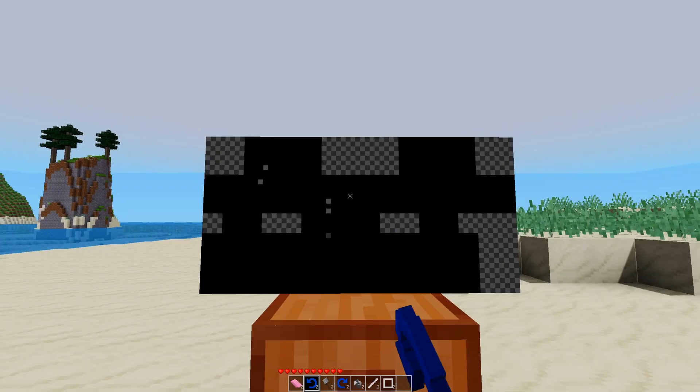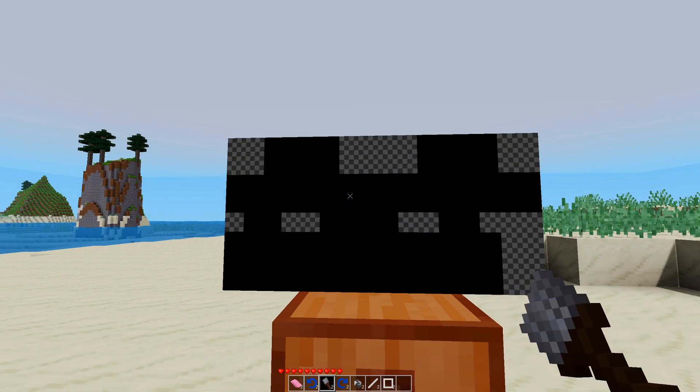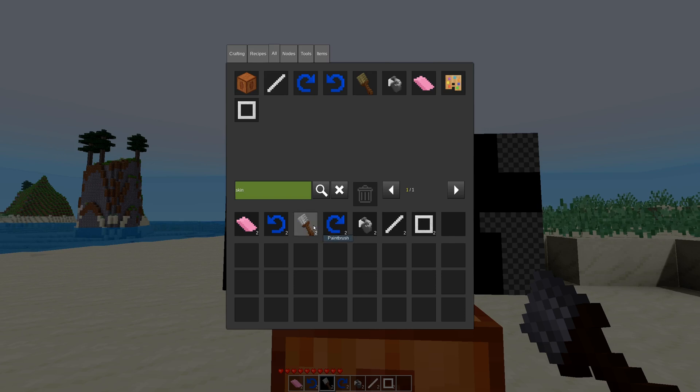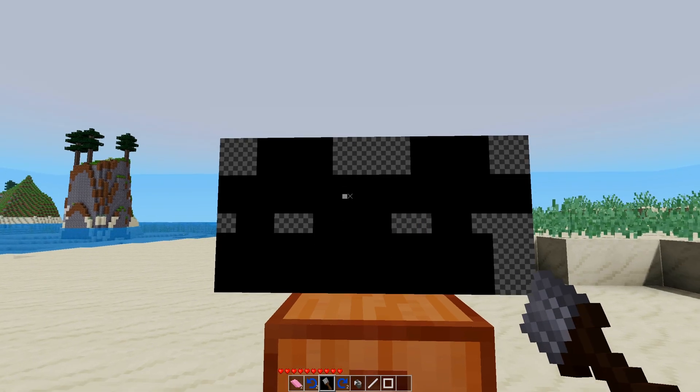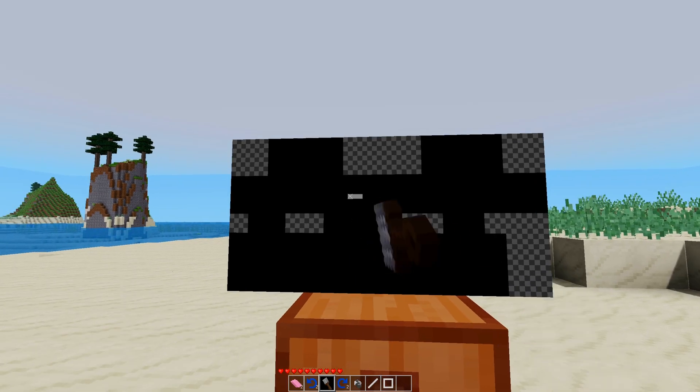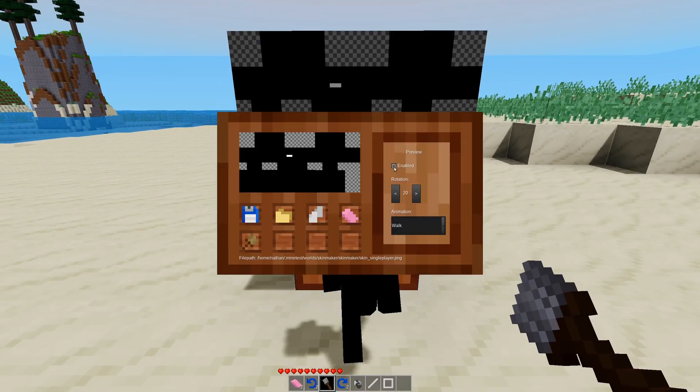If I'm not pointing at the canvas, I can't undo anything. Good to know. You have a paintbrush — I don't know why I have two of all of these, I don't really need two of all of them. These are the only ones I'm going to use. I'm going to go ahead and enable the preview here.